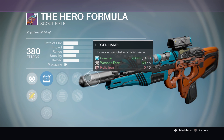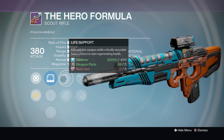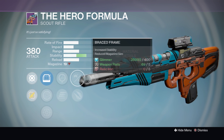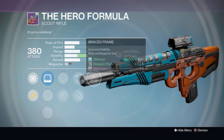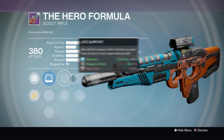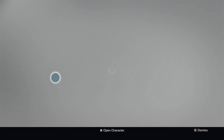Hidden Hand means that the target acquisition on this scout rifle will be higher — more aim assist, more help for headshots, giving you the upper hand in most battles. I have never seen a roll like this on a scout rifle. This is the sort of roll with Brace Frame that you'd expect on a hand cannon. I would definitely pick that up if you're someone who likes scout rifles — don't miss out on it.